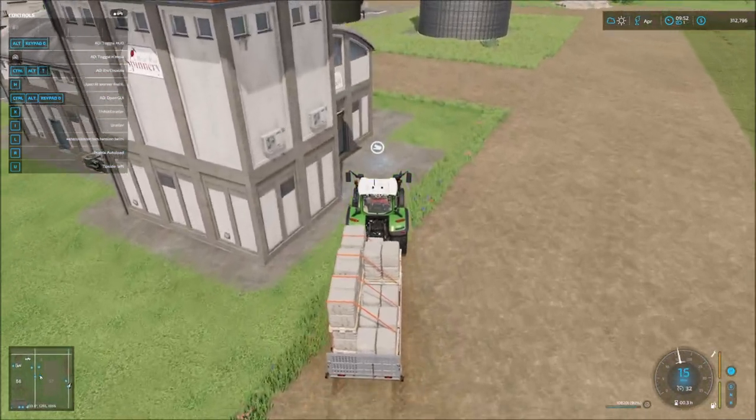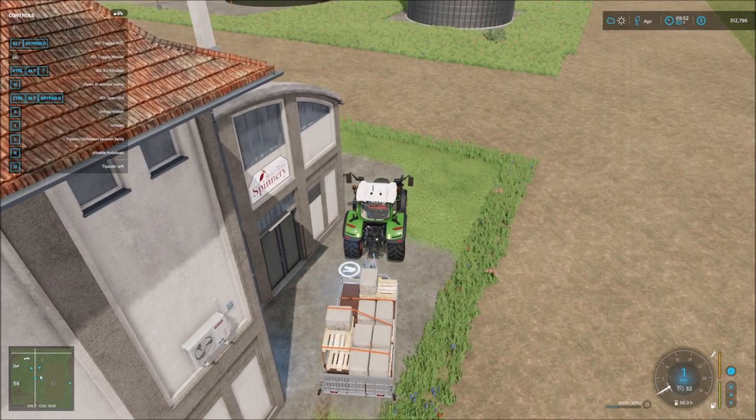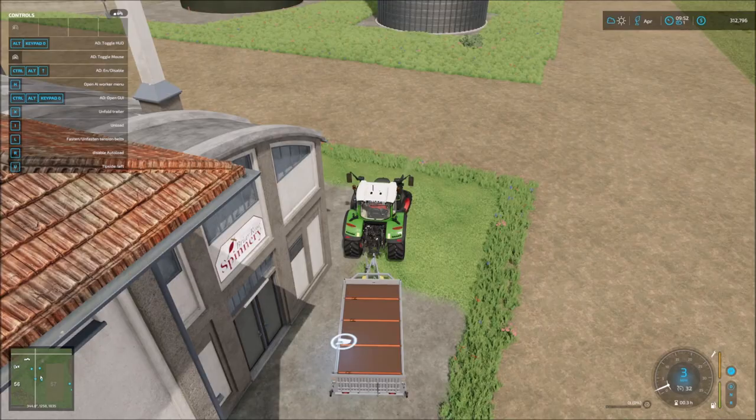All we need to do is drop through the area. These will automatically be dropped off, so we'll slowly pull through here.